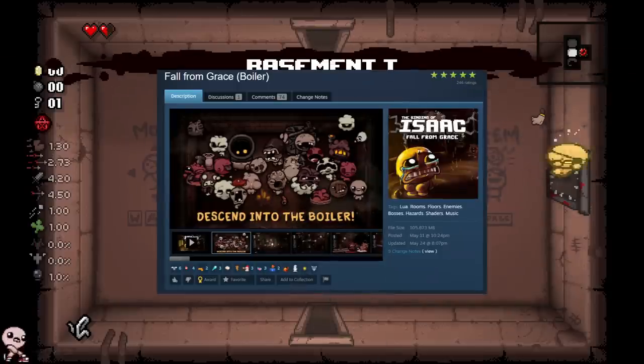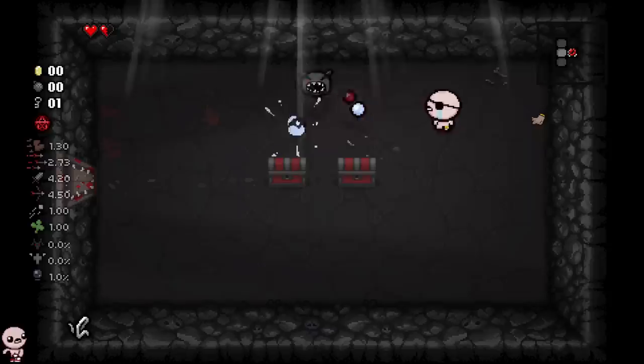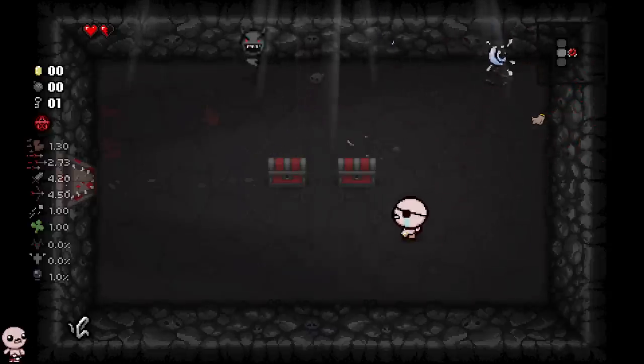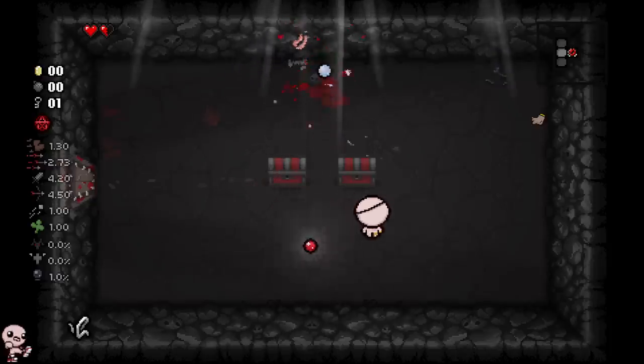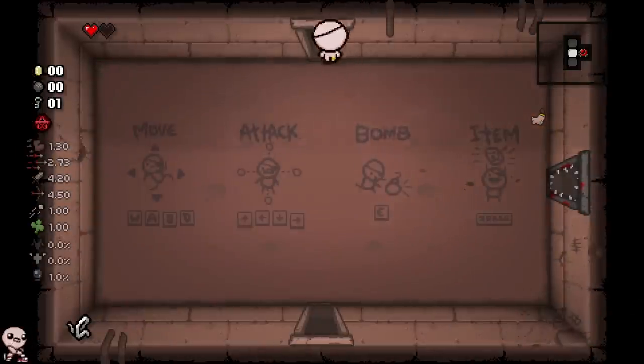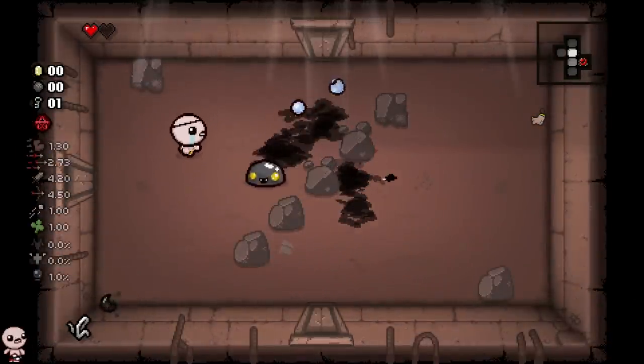So this sick new mod came out adding a completely new floor and I'm gonna try and go get it. It is a variant of the Downpour and Dross, so we have to go to alternate floors. It's basically its third variant and it's called the Boiler. I'm gonna try my best — I kind of just have to go to the Downpour and hope, I guess. We'll see if I can get it.